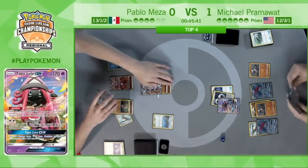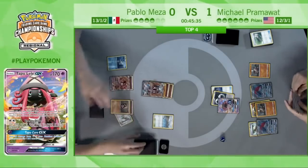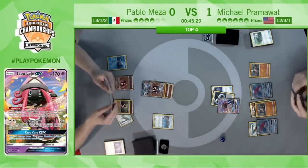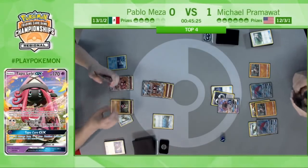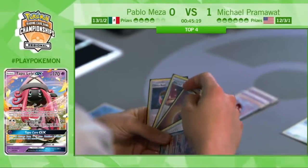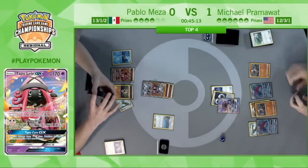Unfortunately for Pramawatt, if Pablo has an energy he can immediately respond here with a Claw Slash for the knockout. And I think Pablo's hand is now finally starting to come together — there is the energy for the knockout he needs. He also has a Max Elixir that he just drew and the Ultra Ball from the prizes. Depending on if he can play everything, he'll be able to get Octillery and then Abyssal Hand for a fresh five new cards as well.